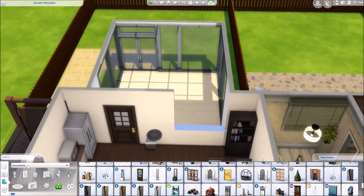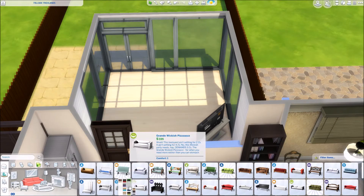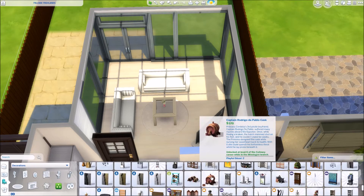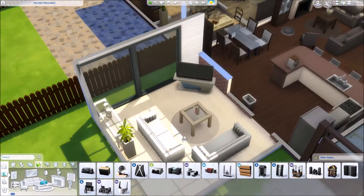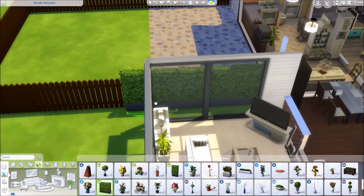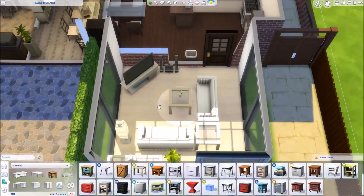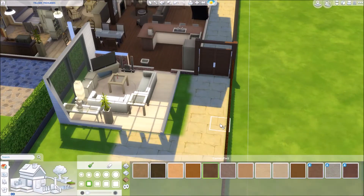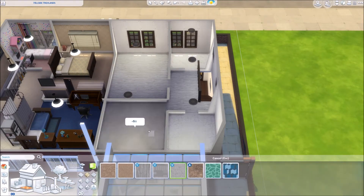Anyway, back to the build — this is a speed build video after all. I'm doing the conservatory now. I based it off my nan's conservatory because she recently got one put in. She has wicker chairs in it. In England it's quite cold and rainy so we put wicker chairs in conservatories. I've put a hedge in as well — mainly because that's what people do to give themselves more privacy when they're sitting in the conservatory.